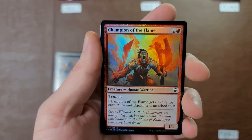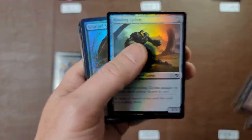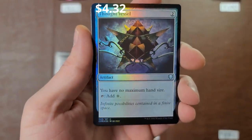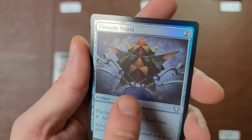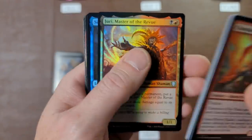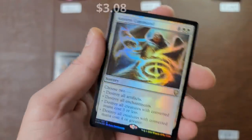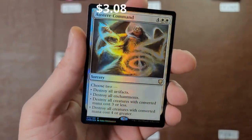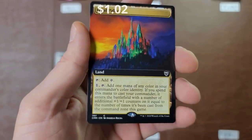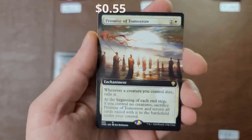Heroes — I want to hear who your hero is, wrong answers only. Thought Vessel — I think that's up there a few pennies. Master of the Review — Eye of the Storm — Austere Command, come on! Last time we did a battle someone pulled an extended art foil Jeweled Lotus and that battle was easily decided right then and there. Opal Palace for David — come on, Promise of Tomorrow — not gonna cut it.